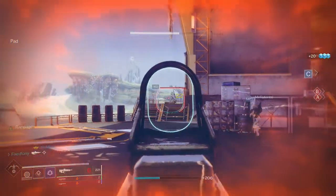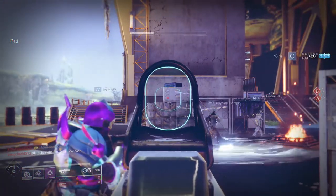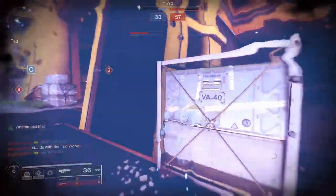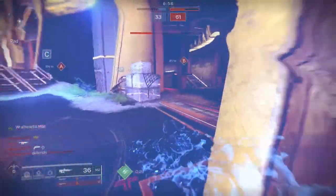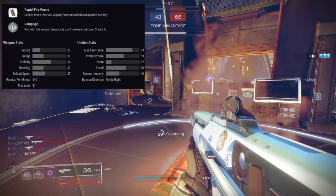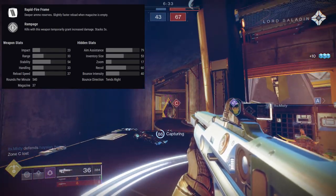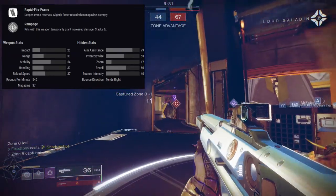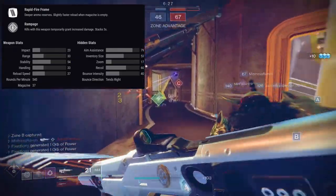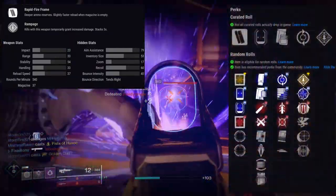The SMG I love to death. The Pulse Rifle on the other hand I'm kind of indifferent about — not saying it's bad or good, I just don't really care for it, with some aspects me actually hating it. We got a Kinetic Pulse Rifle, Rapid Frame, and it is 540 RPM. I found out that I don't like 540s, so before I start talking about everything let's look at the perks real quick.